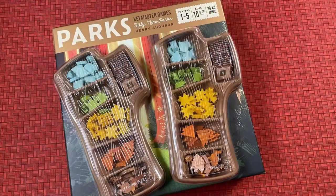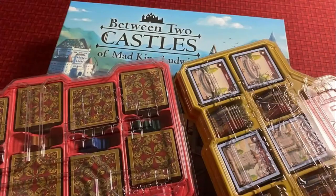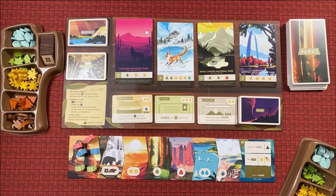Coming in at number five, I want to talk about inserts. We've all been there — we have the publisher that attempted to include an insert and failed miserably. But what about the ones who have succeeded? Pick up games like Parks or Between Two Castles of Mad King Ludwig from Stonemaier, and you'll find those amazing game trees in them. These things make storing and setting up a game a dream. But they aren't the only options.